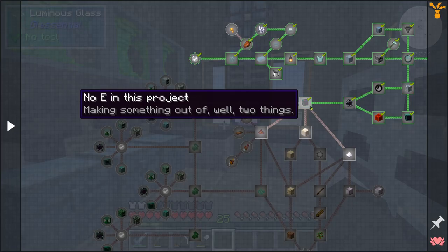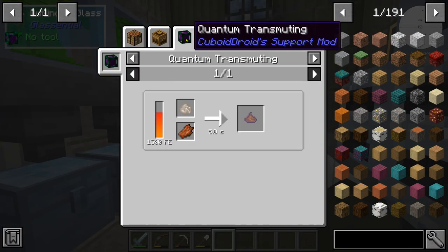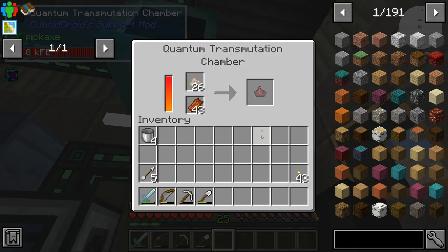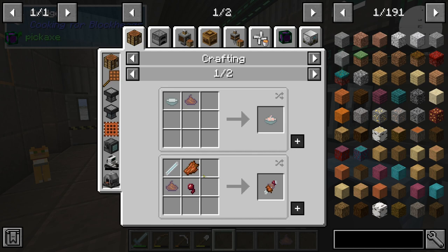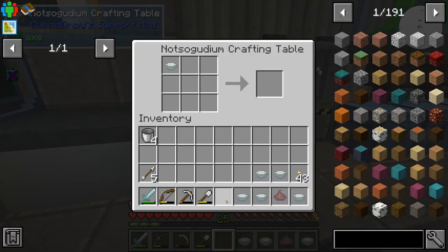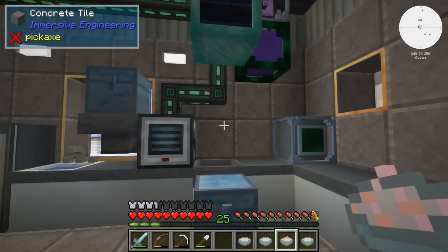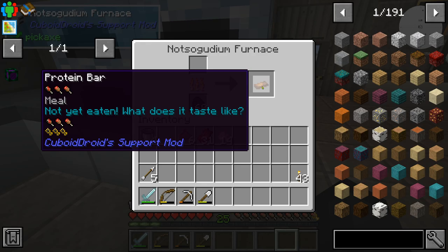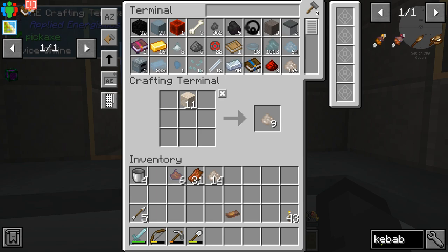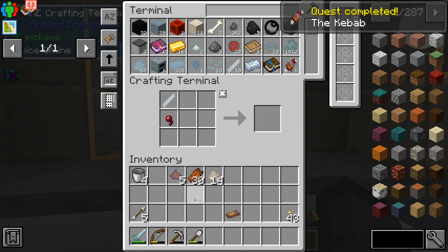After making that transmutation chamber, it looks like we can finally make a better source of food - protein paste. You do that in here with silica dust and rotten flesh. Mix that with the broth and we get a better meal - perfect. We can also make a protein bar - put it in a smelter or furnace and you get a protein bar. Another thing called a kebab - this modder must be English. We need a raw kebab for the quest book too, but we're not eating that one.